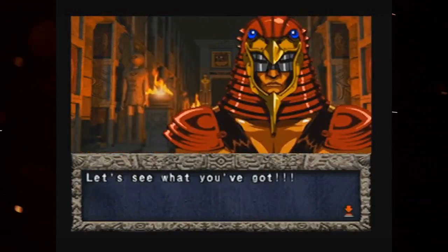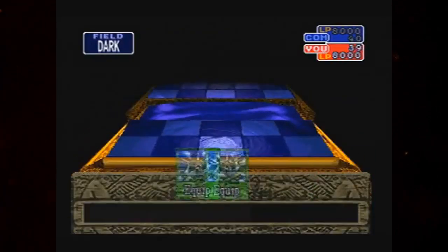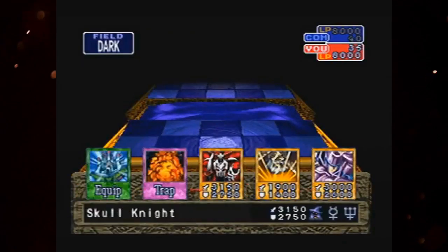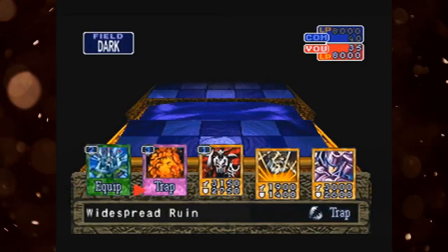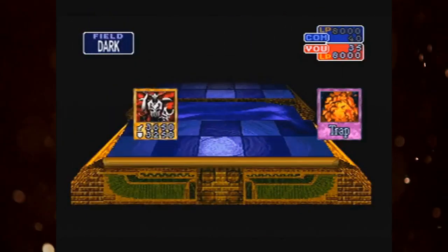So you generally just stack dragons and thunders and equip cards that can buff Twin-Headed. The closest the game gets to actually having an engaging setup are the field mages, Sebek and Neku I think, where they all have their respective terrain already set up on the field giving their monsters a power bonus. So you could bring monsters of that type or try to overwrite it with other field spells. It's not much, but it's something at the very least.